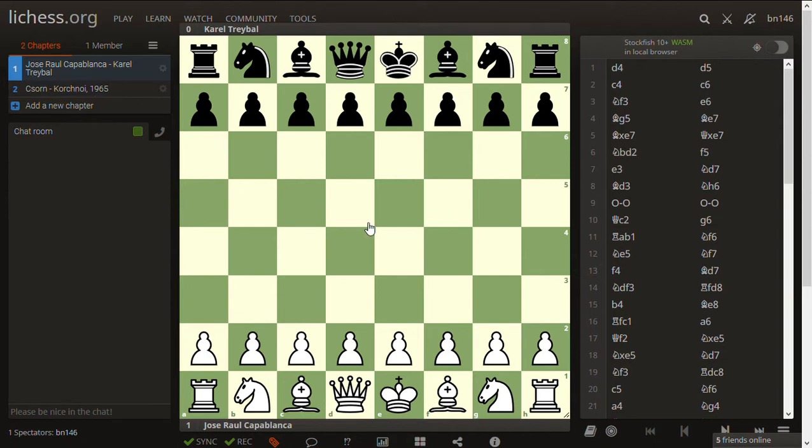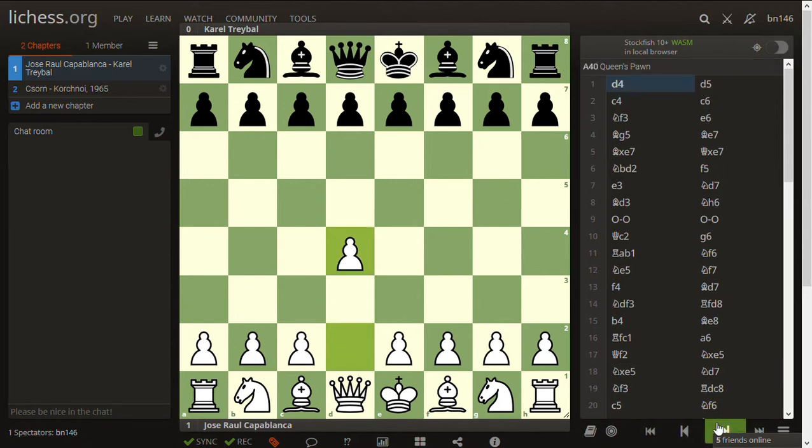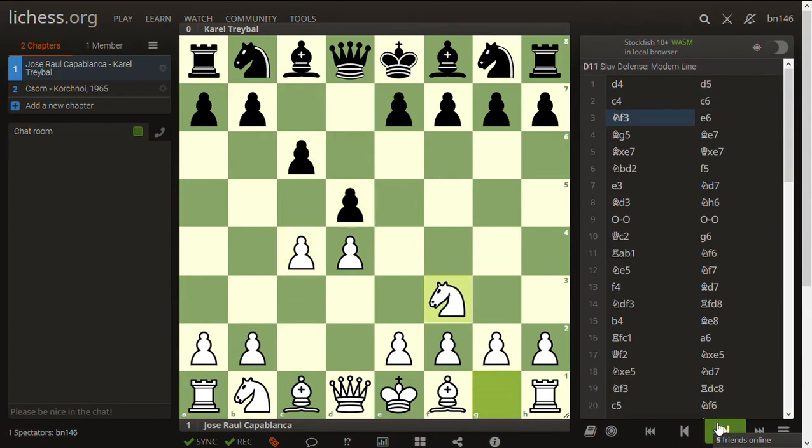Now let's go through example games and see how experts apply these principles. The first game is Raul Capablanca playing White against Mr. Carol Tribo. This game is fairly popular because of how dominant a position Capablanca achieved due to the space he was able to enjoy in the middlegame, starting from a fairly normal opening.